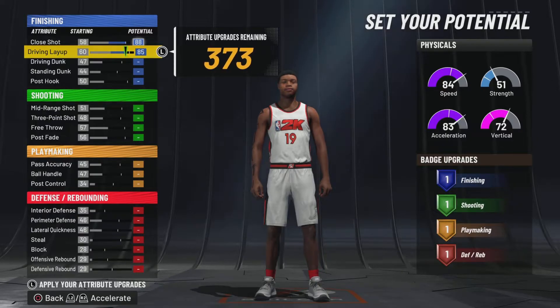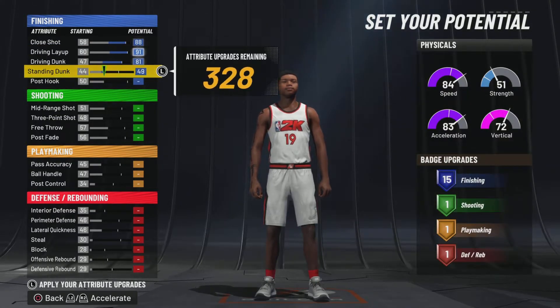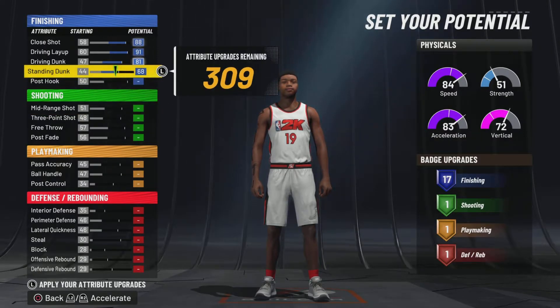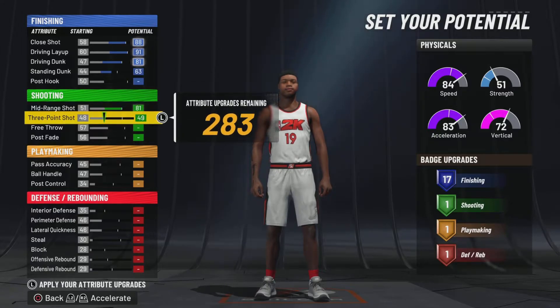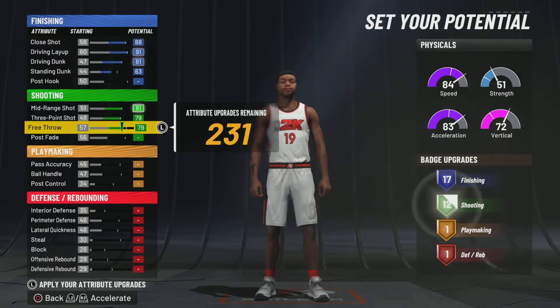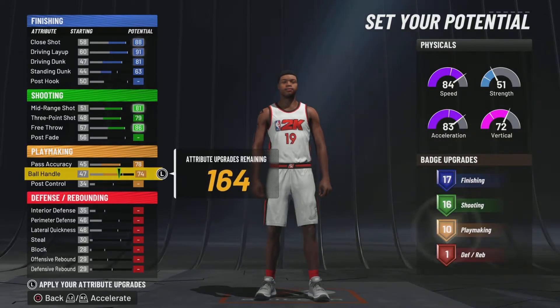That's one right — close shot. I mean, just close one. This build is gonna be top tier. This build is nice, it's gonna be a fun build. I think this build will also be good for me, you know what I mean — you're a red player.